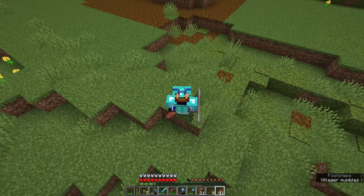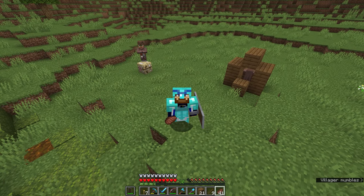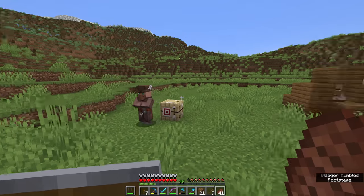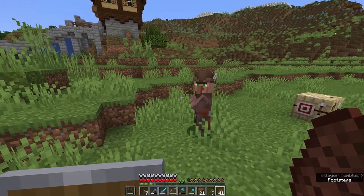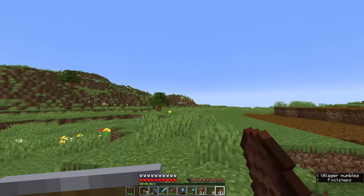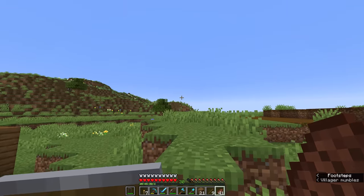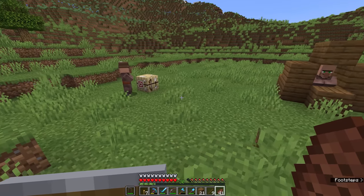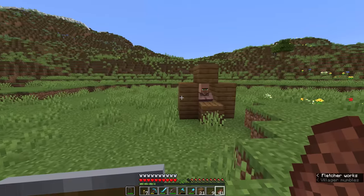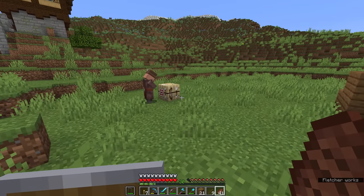Welcome back to the Minecraft Survival Guide. I hope you're having a better day than I did on Friday. Anyway, we are back here in the world fresh from the last episode, complete with the two villagers we now have on the plains and a couple of villagers in an igloo over there. The ones in the igloo, despite there being a zombie spawner nearby, will actually be fine and protected from any zombie attacks, but these two are kind of out here in the open.